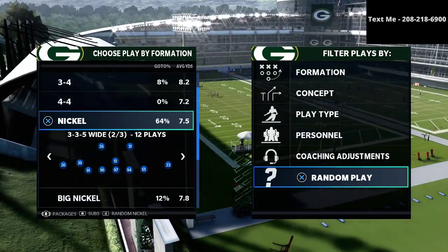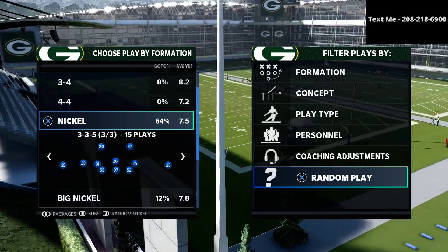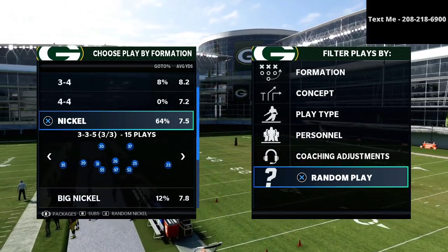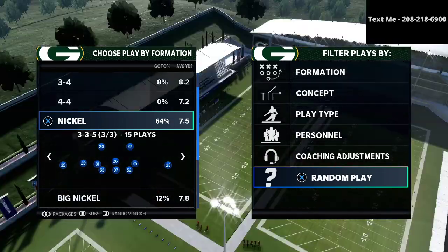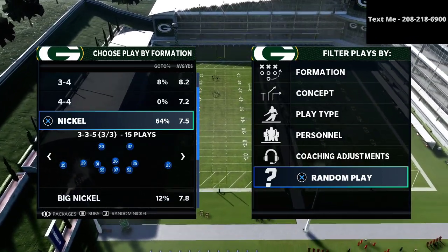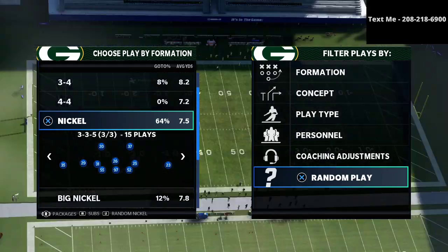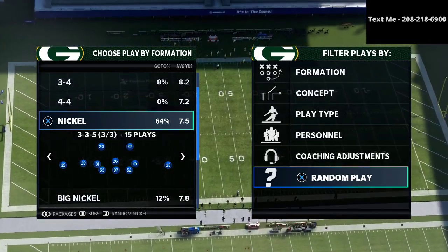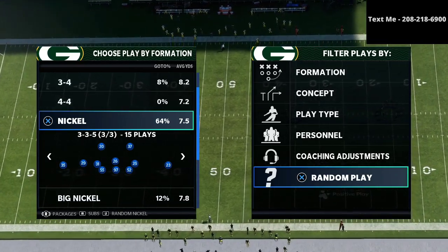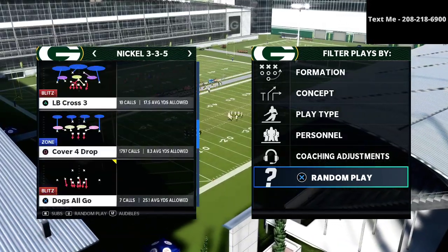From Nickel 335 Wide you can do everything — match coverage, blitz, run defense, man coverage. We audible down from 335 Normal to 335 Wide because in Madden 21 linebackers are not good in pass coverage. We want safeties there with more speed and athleticism, and linebackers in their defensive position. You can only do that by utilizing 335 Normal and audibling into 335 Wide.